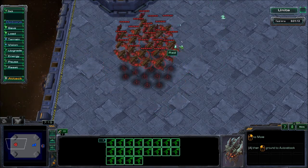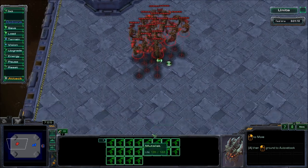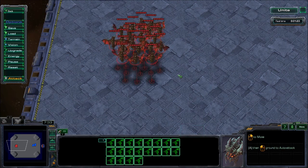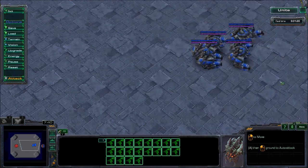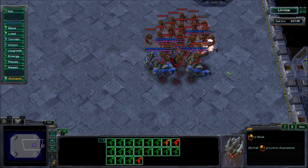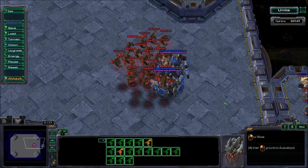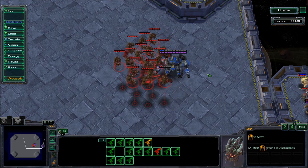But if you click inside that formation, they're going to bunch up and the splash damage will be too much, causing you to lose too many units. So get all the Mutalisks in a group and here's how you magic box: don't A-click or right-click directly on the Thors. Instead, right-click past the Thors and then press H — H like this — and they'll all stop while staying in that spread formation.